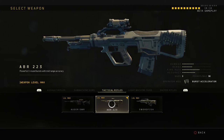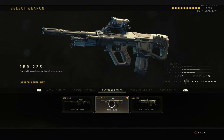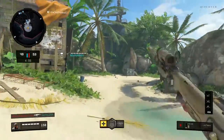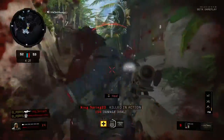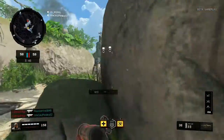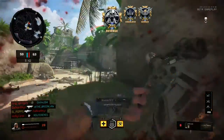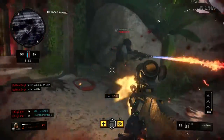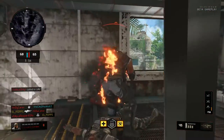The next weapon is the ABR. The ABR's Operator Mod is Burst Acceleration. By far one of the most overpowered and overused weapons in the game currently is the ABR. The Burst Accelerator makes it pretty much a fully automatic weapon and it's pretty overpowered, not gonna lie. But it's a really good weapon — it's probably the best one in the game. Though you guys won't be able to use it since the beta has already ended. So grind for the ABR first when the game comes out.